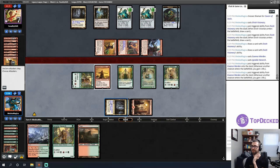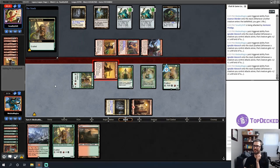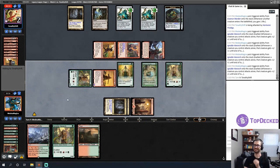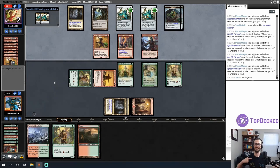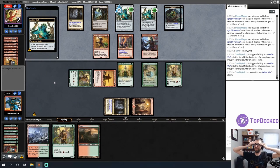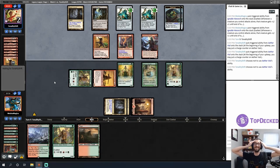I put my opponent into Lightning Bolt range now. I don't mind chump blocking with my own critters — my opponent has to hold some things back. This line does leave me dead to a Blazing Volley though — exactly seven damage if all my creatures die. I wonder if that attack was correct. But that card is probably a four-for-one anyway and just beats me regardless. They're passing the turn — that's so good for me!